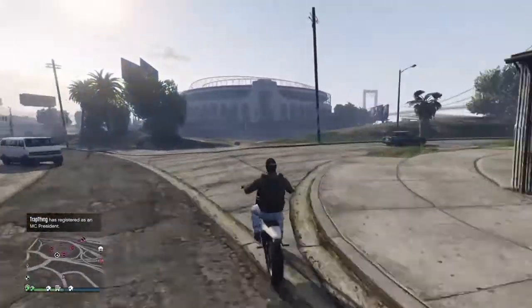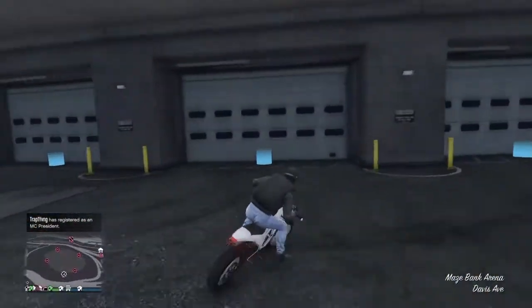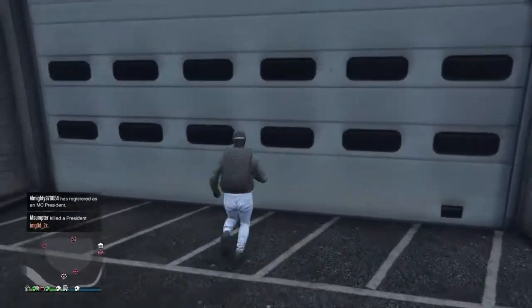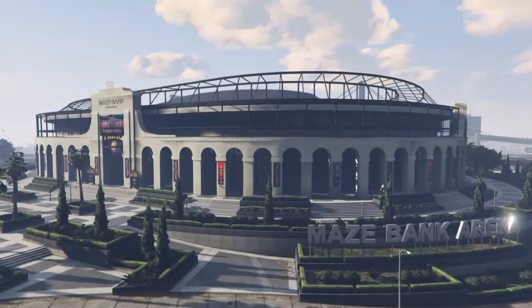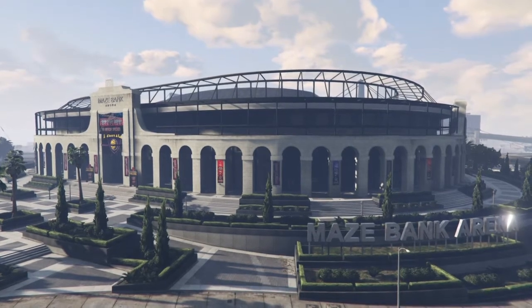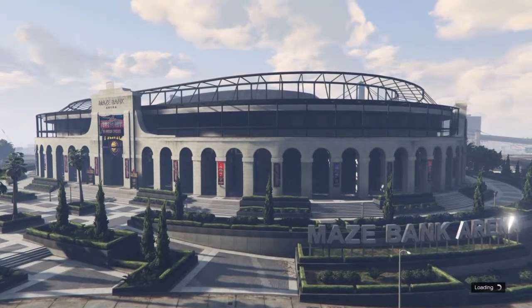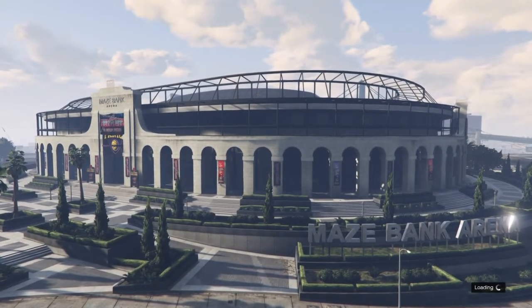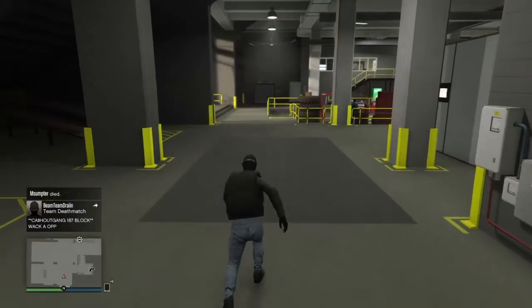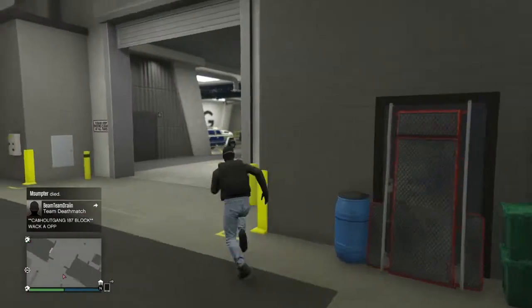We're making it over to my Arena War. When I say I'm going to show you everything I got, I'm literally going to show everything — planes, my MC clubhouse, my Terrorbyte which has Benny's wheels on it and is all black. I'll also show you small stuff like my Anti-Aircraft Trailer and my Nightclub.